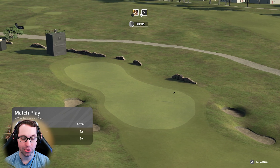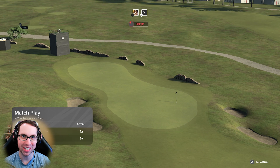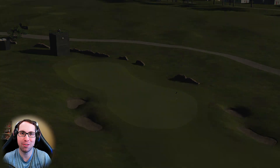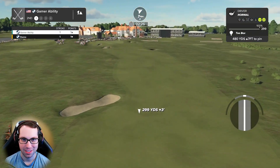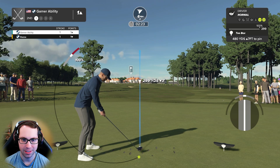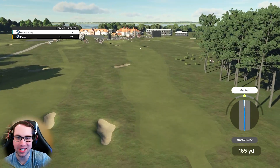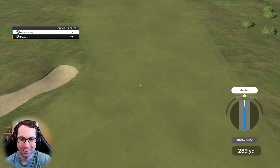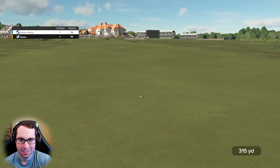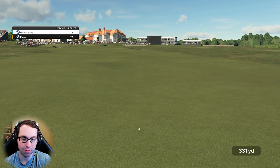For those of you that don't know how ranked works in 2K23, it is match play — so whoever gets the best score on the hole wins the hole, and basically whoever wins the most holes wins the match. We've got a par four for this one, send it — there we go, nice contact, beauty.